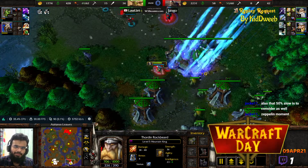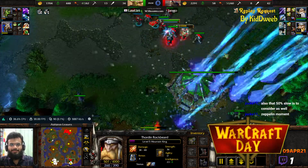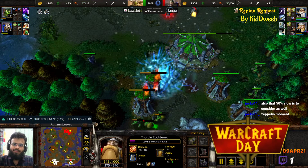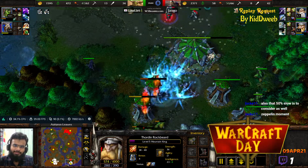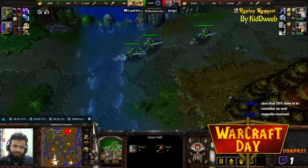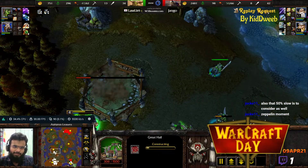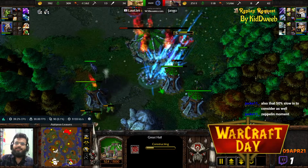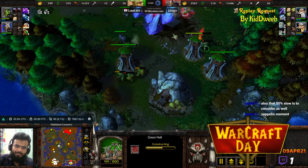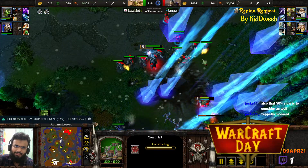Jango is now trying to go in towards the expansion. Thunderclap combined with Blizzard — that is some combination. This time he has Blizzard level 3 and Brilliance Aura level 2; he's going to deal a lot of damage across the board. All the units start to target down that main. But where are the units for Laliar? He's going to put down a tiny Great Hall for the loss he's about to suffer. As he suffers the loss on that Great Hall, Jango doesn't really have to take out these towers — he already took out the main.